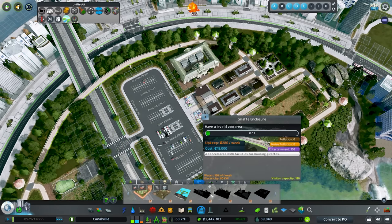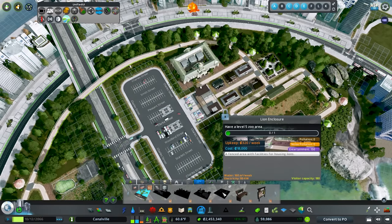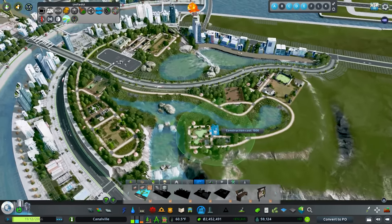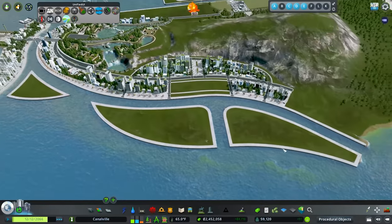We still have the giraffe enclosure, which I believe is kind of big, the monkey palace which is small, the rhino enclosure, and the lion enclosure. So we still need a lot of space. We'll probably end up building down here as well as on this tier. Honestly though, I think this looks really good.